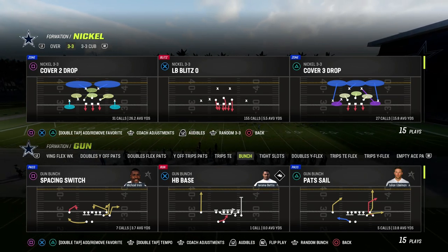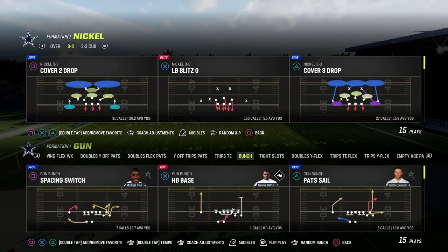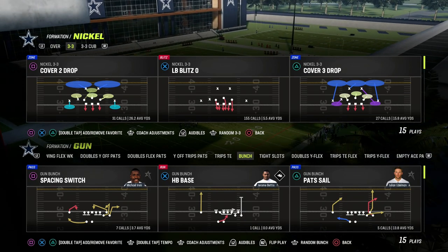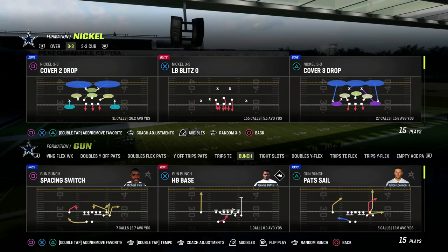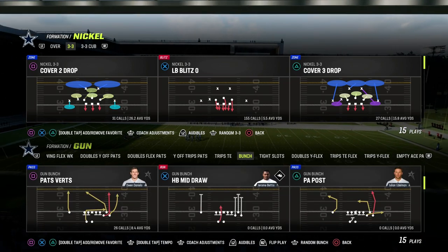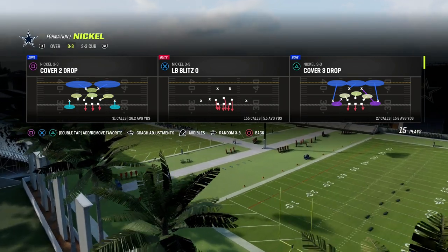In this video, I'm going to be sharing with you the best way and tutorial for running zone coverage in Madden 23. It's going to come out of the 46 defensive playbook, and we're going to be talking about the Nickel 3-3 Cub formation. If you want to get my entire defensive e-book on this formation, I'll link it in the description — you can get that by joining the Patreon for just $10, which gets you access to all of our Madden 23 offensive and defensive e-books.